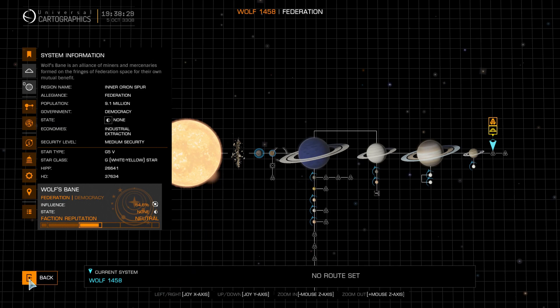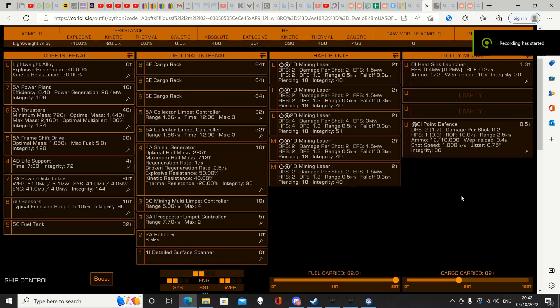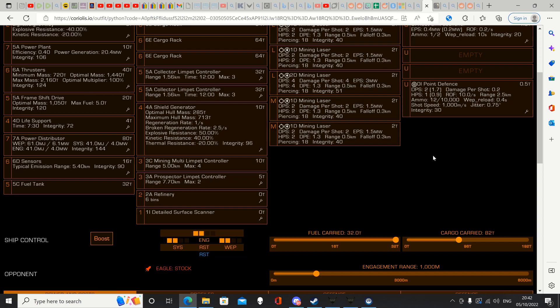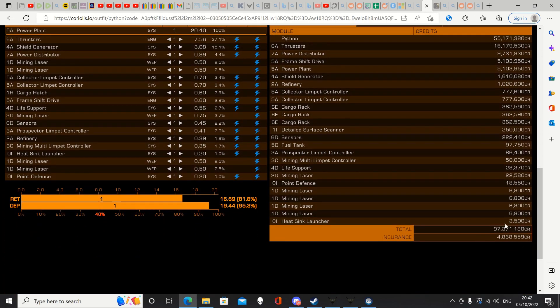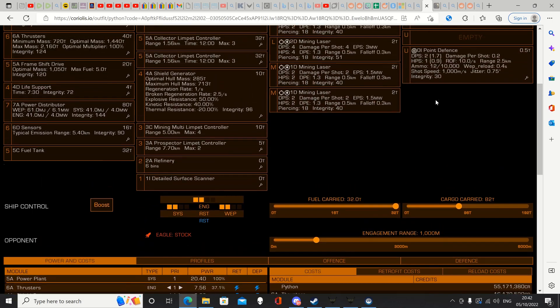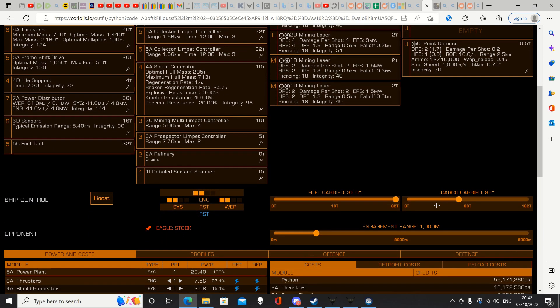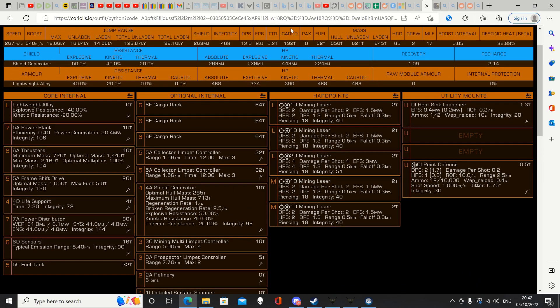Now let's have a look at the loadout — a standard loadout for a mining Python. It'll cost you about 100 million to buy. If you haven't got 100 million, you can use the T6, which carries about 100 tonnes and makes about 22-25 million a trip depending on the price — do a few trips in that and then get the Python. The method is exactly the same and the T6 will work fine.